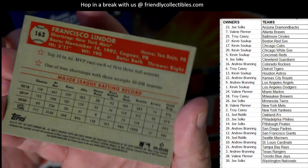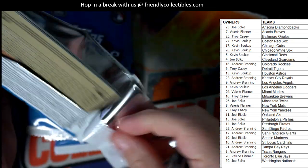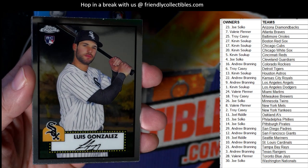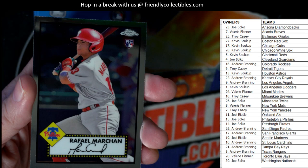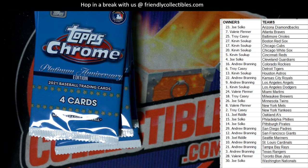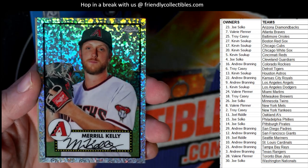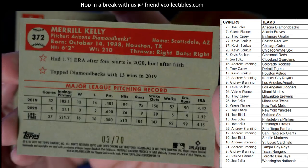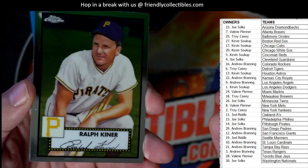Francisco Lindor for the Mets — that's a beauty, Valerie, coming out to you. Steve Sax. Dodgers got a rookie card — Luis Gonzalez for the White Sox, Kevin S, that one's coming your way. Tim Hudson for the Braves, and Rafael Marchand rookie card for the Phillies going out to Joe S. And there's one of our exclusive parallels — we're looking for four per box. This one goes to Joe S with the Diamondbacks — Merrill Kelly, numbered to 73 out of 70. What a sick prism refractor, that's hot!